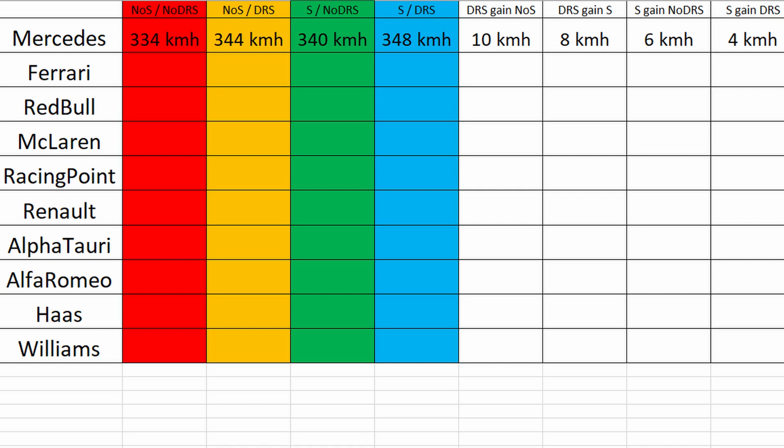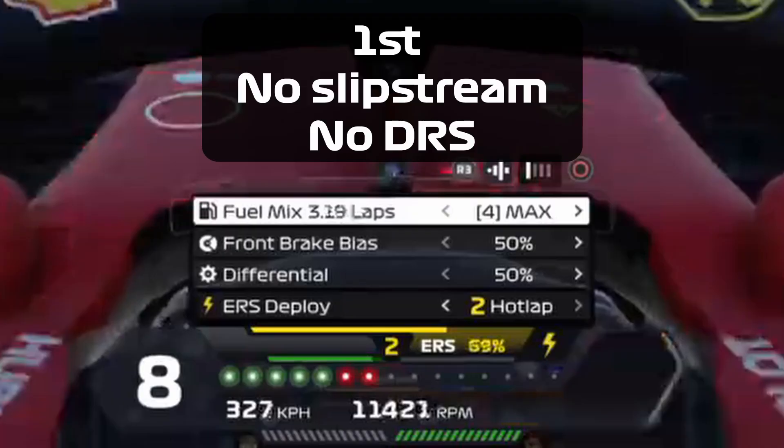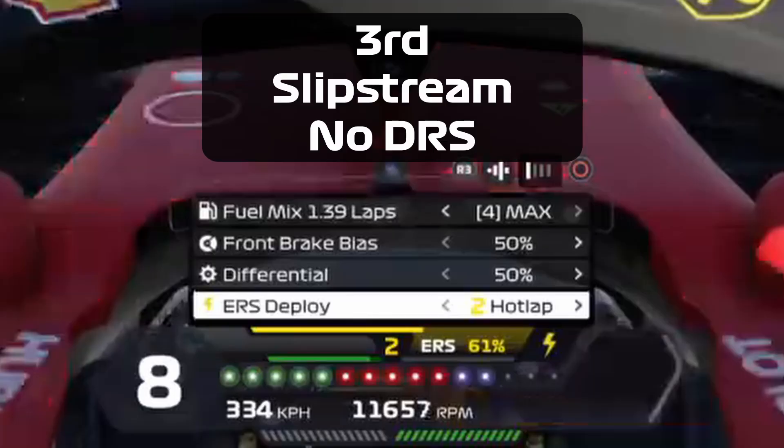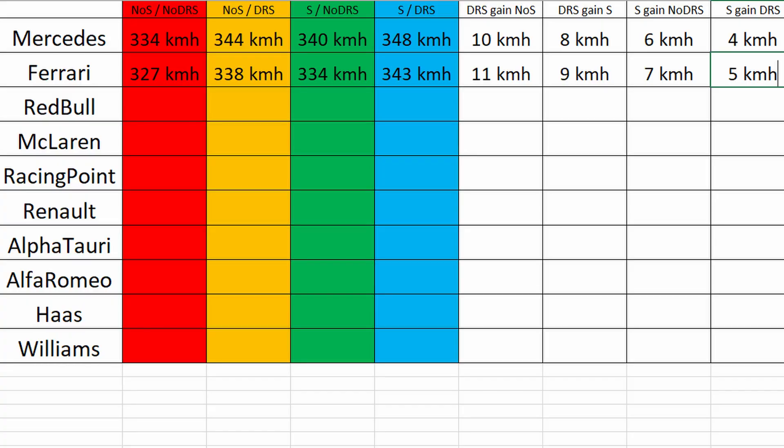Maybe it's different for other cars, so we will look at every car. The slipstream is not every time perfect, but it will not make such a big difference that it's more powerful than DRS in the game. The Ferrari is 7 kilometers per hour slower at the Monza start-finish straight than the Mercedes with the same setup. You gain 11 kilometers per hour with DRS and just 7 kilometers per hour with a slipstream — again a 4 kilometer per hour difference. Again, it's not like real life.